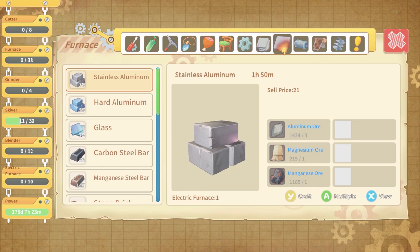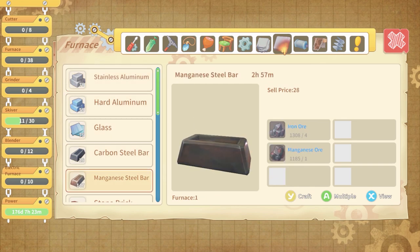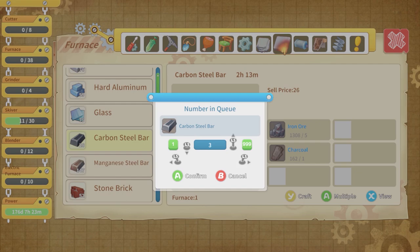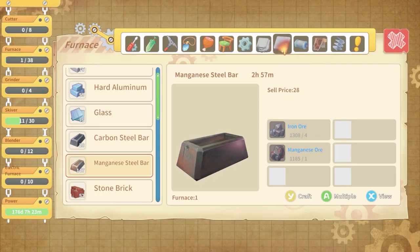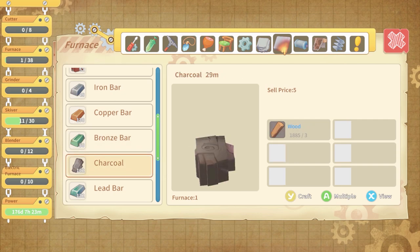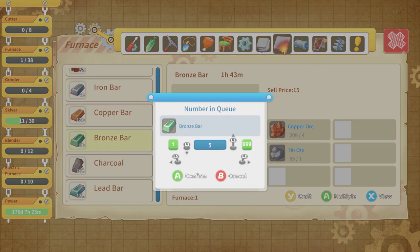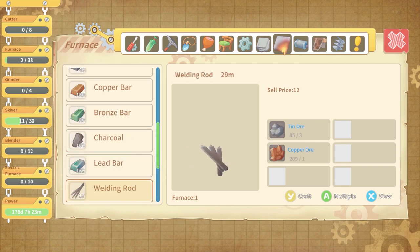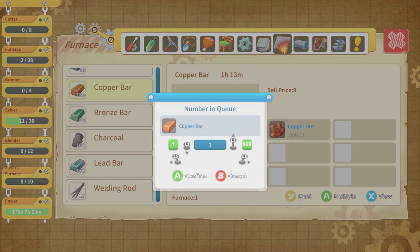We should probably make some ore — may as well get this stuff going. Let's look at what we have the least of. Carbon steel bars — we definitely don't have a lot, so let's get another 25 of those going. Bronze bars — get another 10. And copper bars — we've got a little bit of copper, let's get another 25 going.